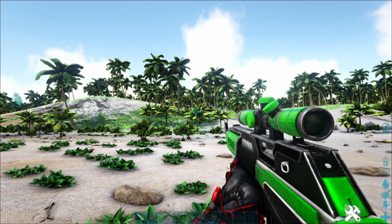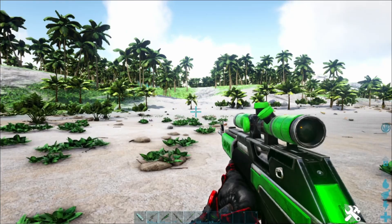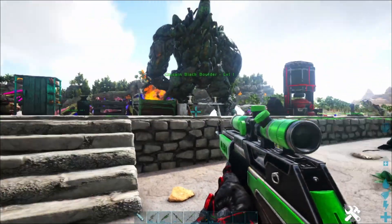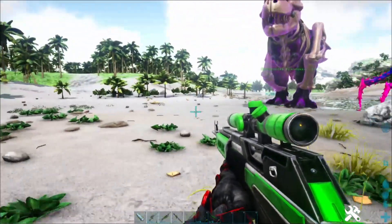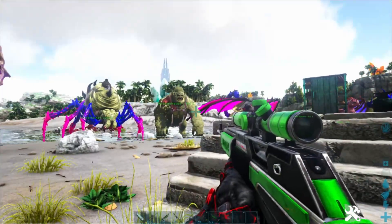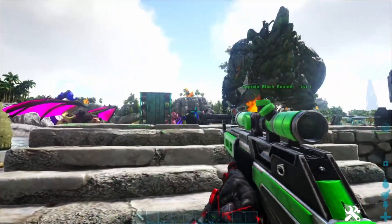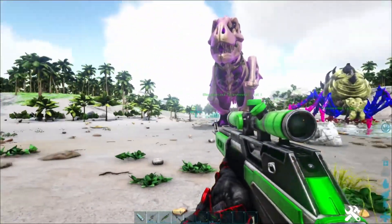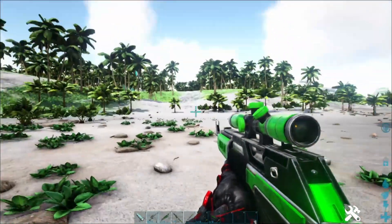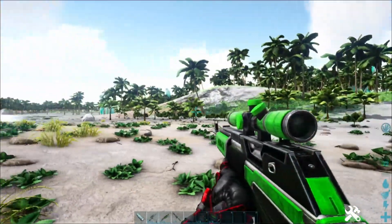First weapon is the Primal Fabricated Sniper Rifle. It can shoot regular sniper bullets, and this mod does come with its own bullets — including narcotic bullets and a one-shot knockout bullet, though the mod developer got rid of the one-shot knockout version. There are also special narcotic arrows for the bow, which we'll cover soon.